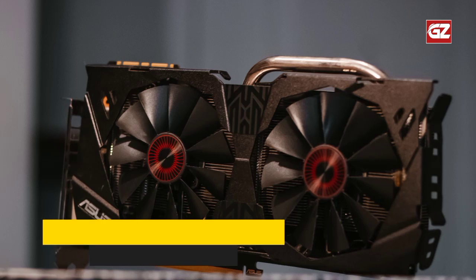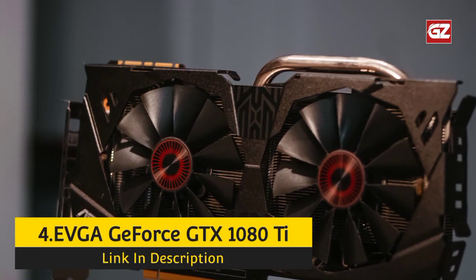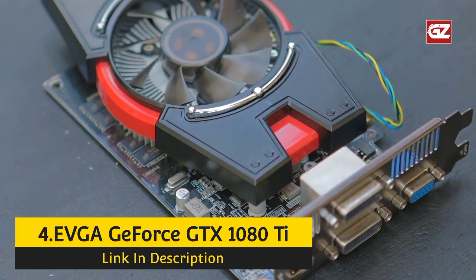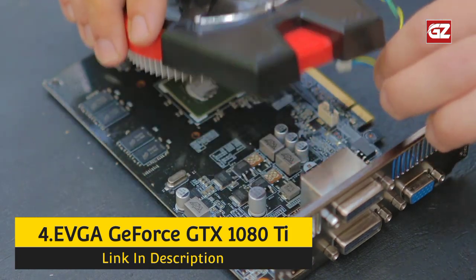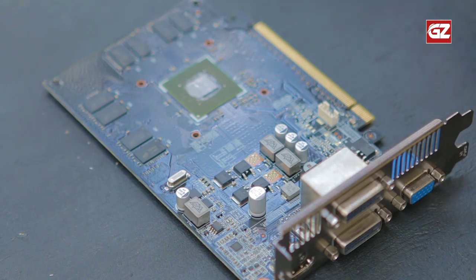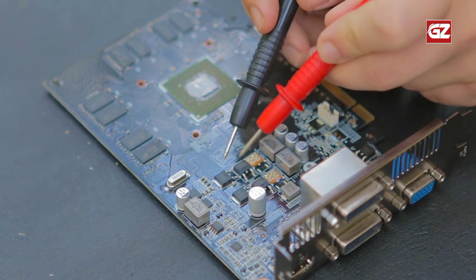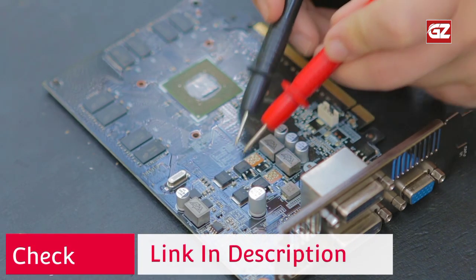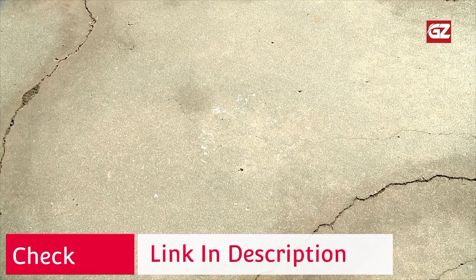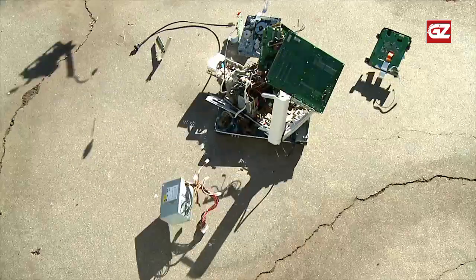Number 4: EVGA GeForce GTX 1080 Ti. The EVGA GeForce GTX 1080 Ti is a regular contributor to various top mining card lists, and this review is no exception. The hash rate ratios are worse than top-end graphics cards, but the lower price compared to premium cards brings the same return. The company developed this NVIDIA external GPU for gaming, but cryptocurrency miners quickly found a place for it because of its excellent performance and low power consumption.